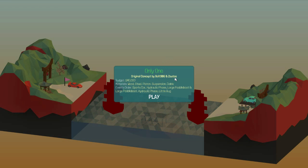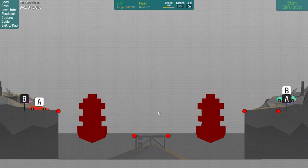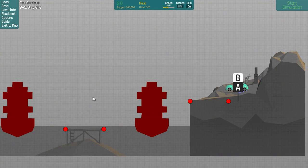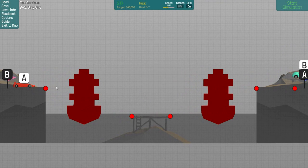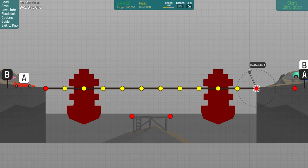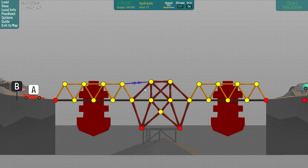Only one, 40,000. Bolt and X autos — oh, this can't be good. Materials: wood, steel, piston, suspension, cable, sports car, hydraulic phase, large paddle boat, large paddle boat, hydraulic phase, little bug. Why is it called 'Only One'? Is the sports car gonna scoot under there? This looks like a normal drawbridge situation to me. Wait, what did that say? Hold on a minute — one hydraulic. They got me again. Dang it, dang it, these guys.